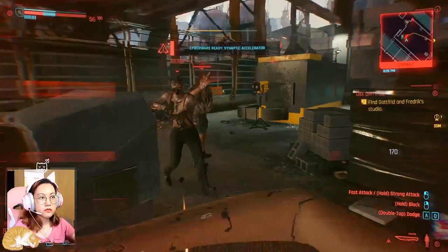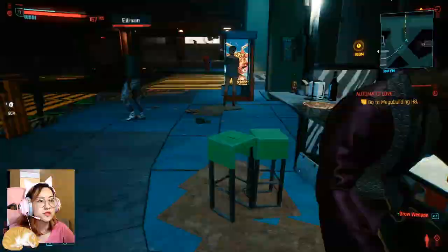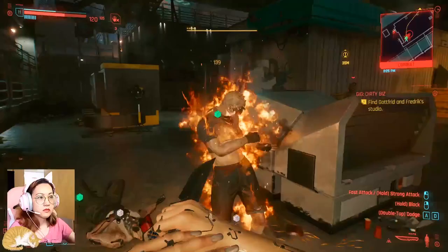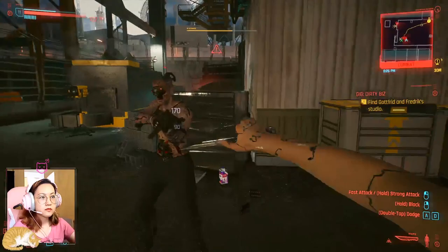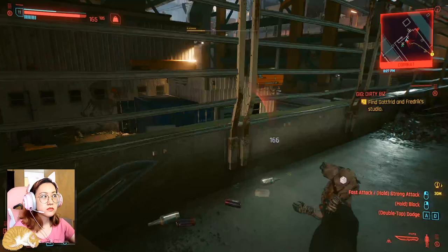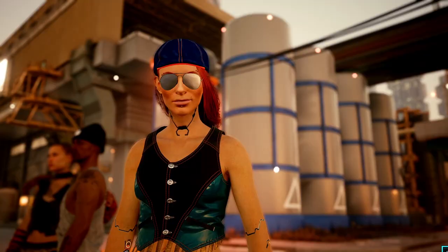The bonus weapon for this video is a legendary knife that I think is pretty underrated but definitely worth a try, especially for a sneaky build focusing on Cool. You can buy it from a gun shop for around 15,000 Eddies. It has almost 600 DPS and 5.61 attacks per second — nearly twice that of the Black Unicorn. While it has lower physical damage, getting close enough gives 20% more crit damage and 10% bleeding chance.